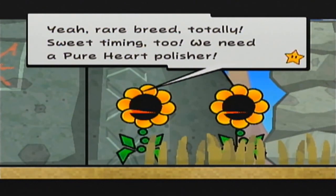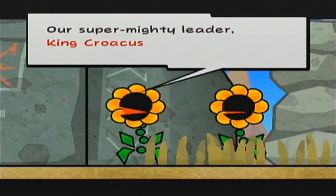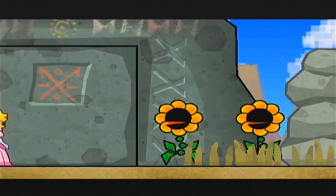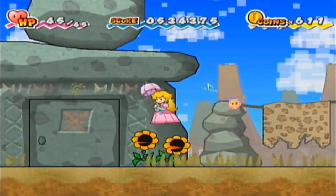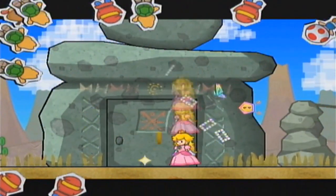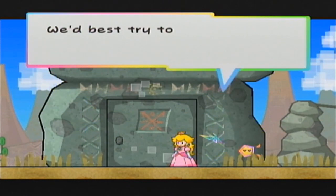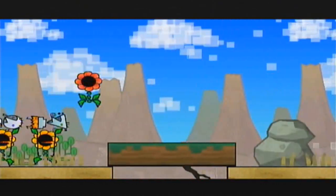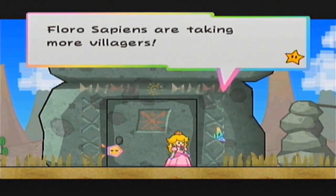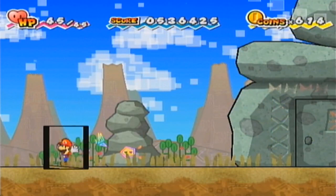Rare breed — totally. Sweet timing, too. We need a pure heart polisher. Score! You know of the pure heart? Our super mighty leader King Croacus will be stoked to have a rare breed. Let's tenderize it a bit and tote it back, dude. Oh god, they're attacking me — I don't like that. Boom, boom, and boom. Suck it, Florosapiens! Seems the leader of these uncouth things has the pure heart — we'd best try to find them. Florosapiens are taking more villagers, but we'll get them. I'm gonna change back to Mario because we'll have plenty of 3D to flip into.